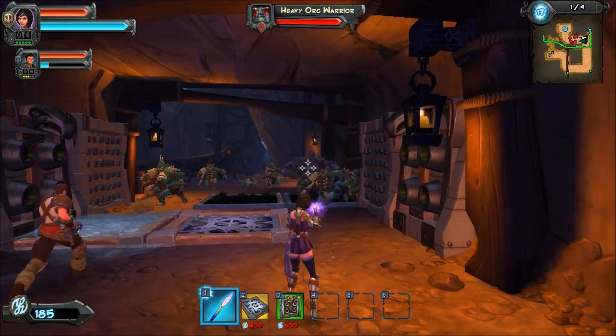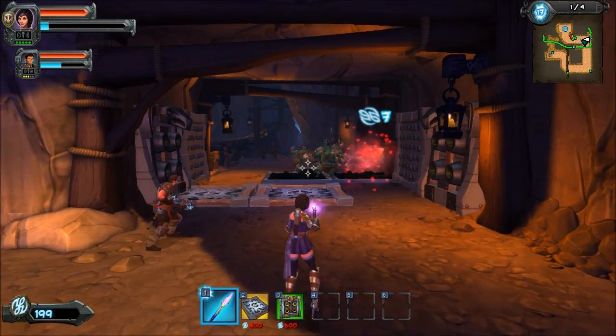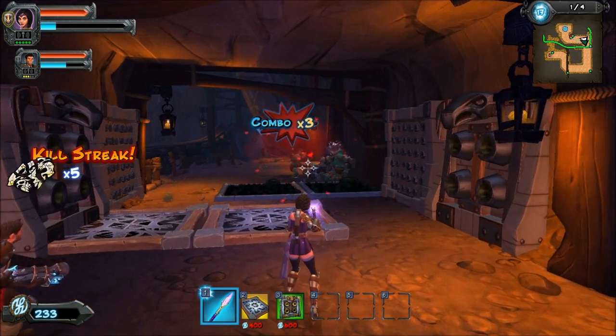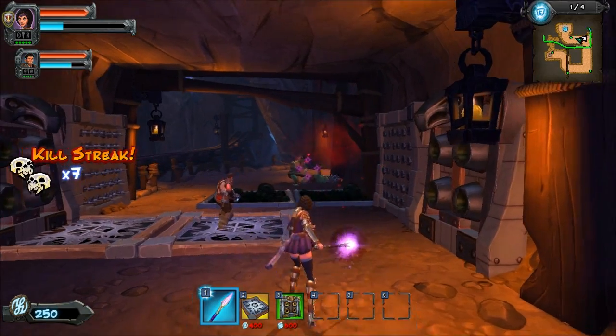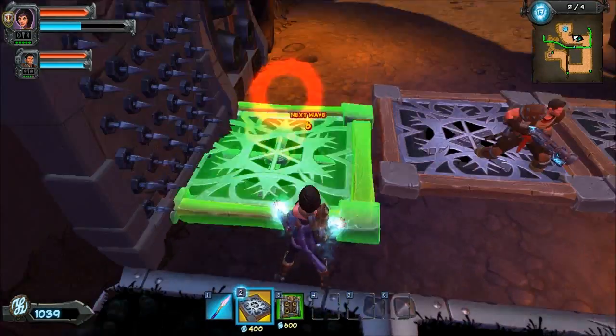So I'll show you the charm power here. As you can see, he's now attacking — they're all attacking each other. Sweet, so we can place some more traps down now.